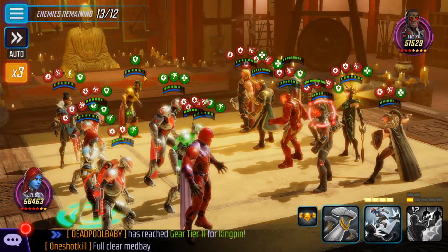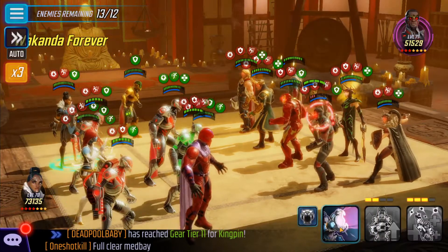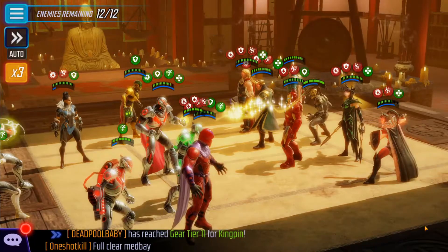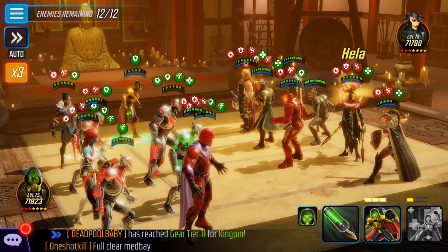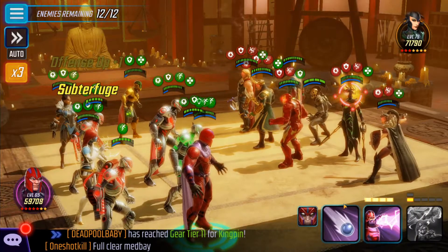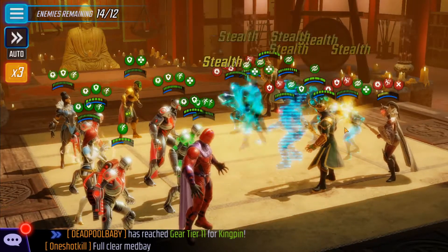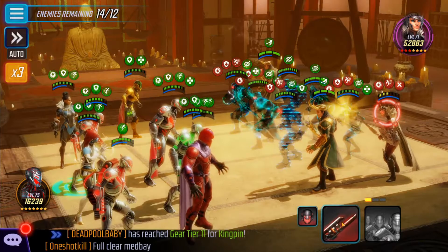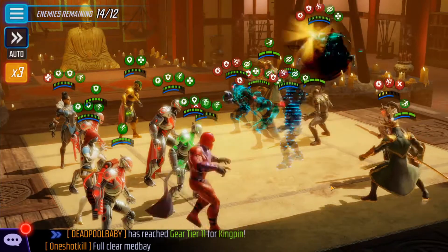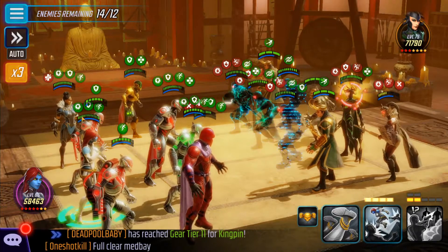Let's see — she's almost there. Let's save her special, let's do a basic. Basic. Ultimate. Ultimate. Now let's target Hela. Let's do a special. Let's do a special on Sif.